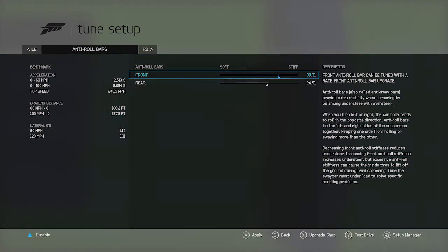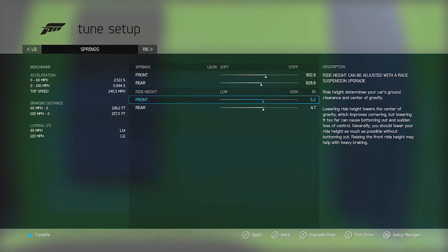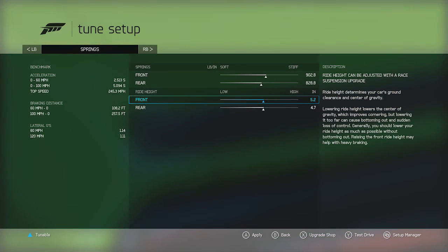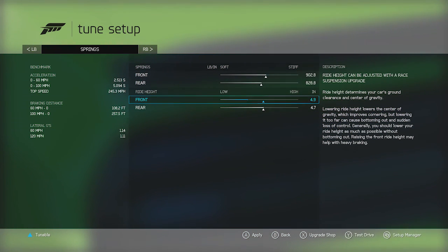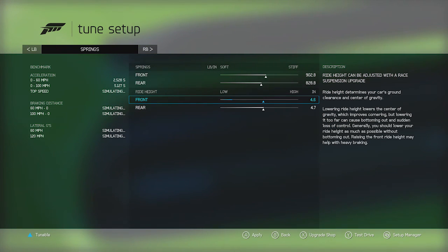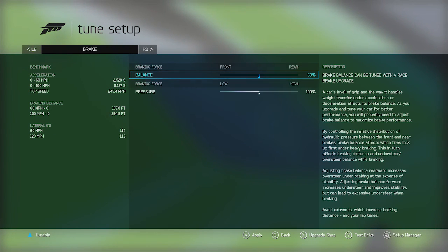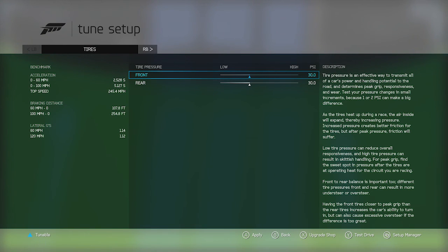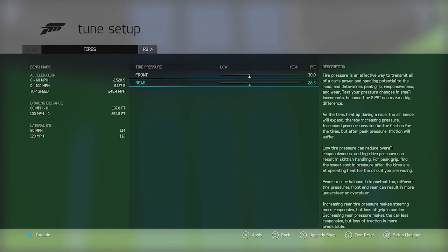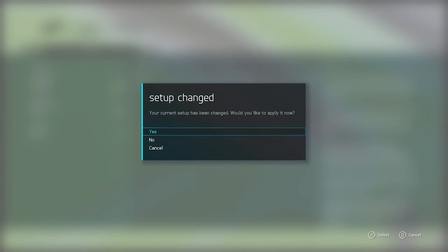Looking at the suspension and stuff — since we're not turning this thing ever, I don't know if it's really necessary. The front's higher up than the back. We might put the front down lower than the back. Since we're only going in a straight line, we don't need cornering setup. Tire pressure — let's leave it stock because it's already good. So honestly none of that tuning was really necessary.